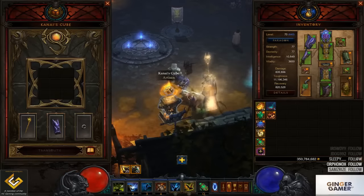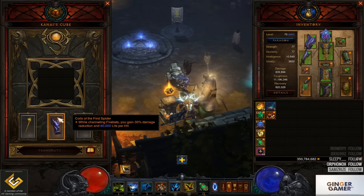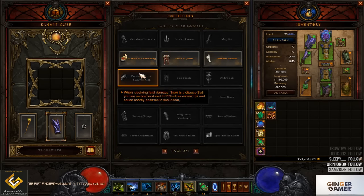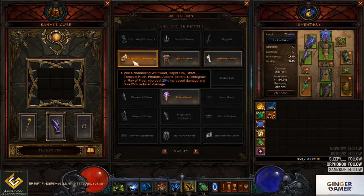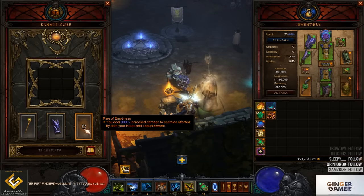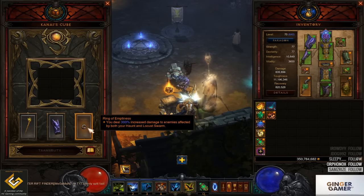In our cube we are running the Staff of Chiroptera — Firebats attacks 100% faster and costs 75% less mana. Coils of the First Spider which we covered — you probably want to run Lacuni's in your cube if possible and Coils on you, but because I had such a bad roll on Coils I put them in the cube and ran the Ancient Lacuni's. Alternatively if you are grouping, you can use Mantle of Channeling for 25% increased damage and 25% reduced damage taken. And lastly, Ring of Emptiness is in the cube. The ideal world would be to put Unity in the cube and have a good Ancient Ring of Emptiness in your slot.